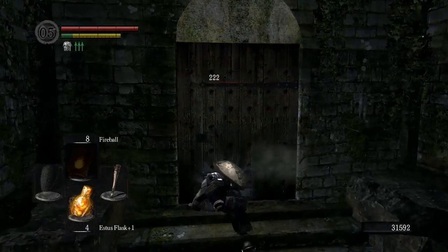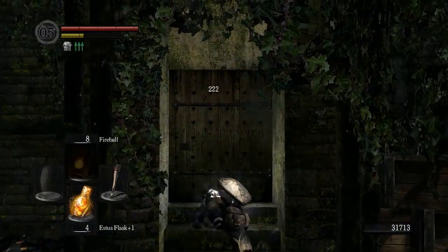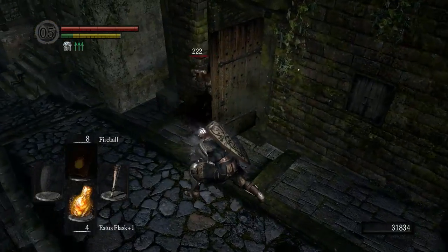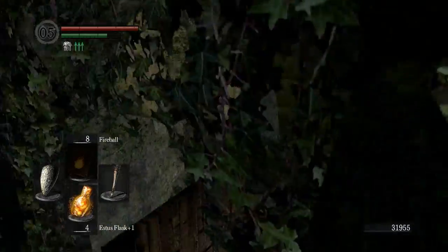There is an ambush here. You can take the first two dudes out before they burst out on you, but the third one will burst out before you get there. And they're pretty dangerous, so I don't suggest you dick around with them. They have a lot of bleed on their weapons, they have a pretty strong backstab, they tend to parry you a lot, and they have throwing knives.